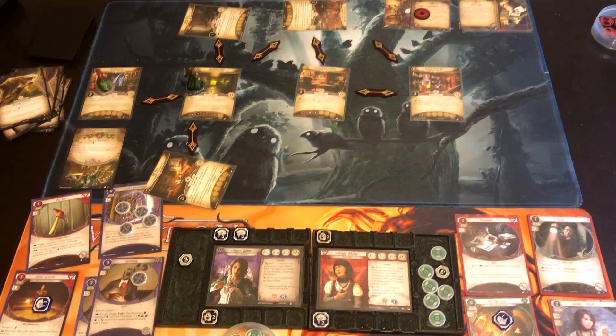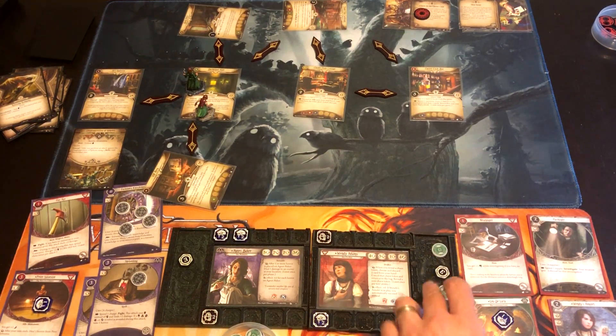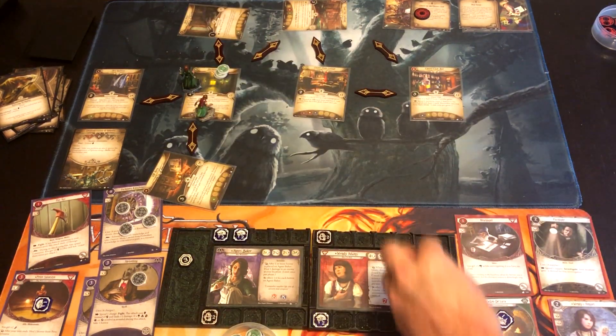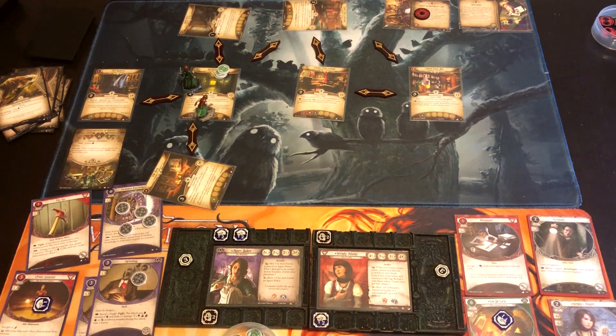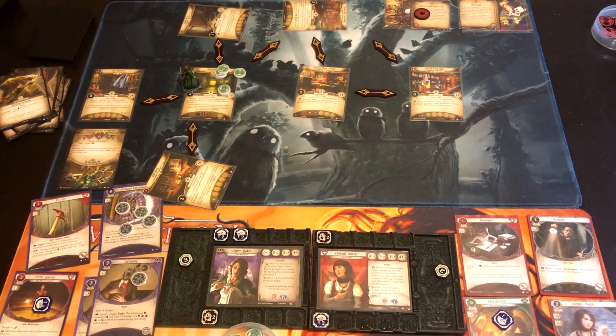That was action one. Action two: she moves to this location. Action three: she plays I'm Out of Here and resigns, putting all of her clues on the Darkened Hallway — which is not a VP location. She has resigned and is out of there.